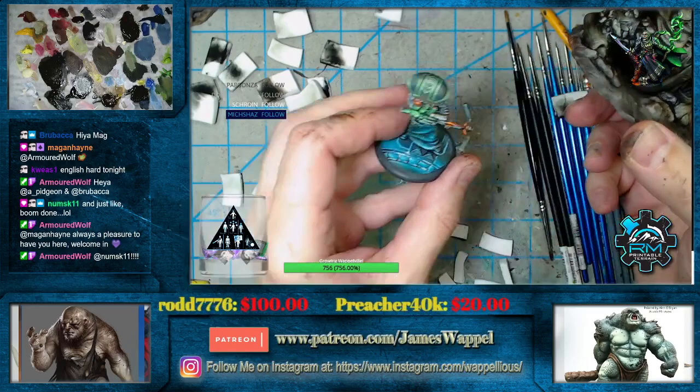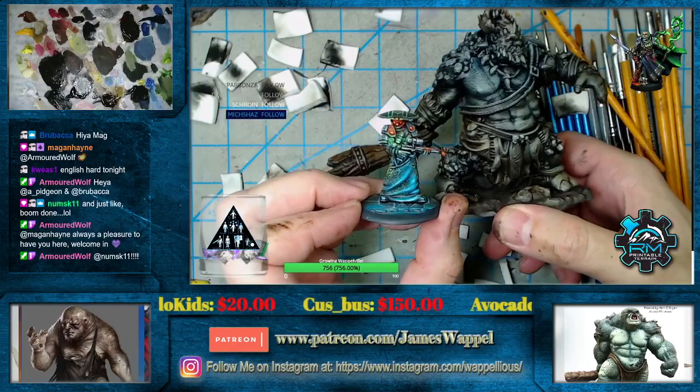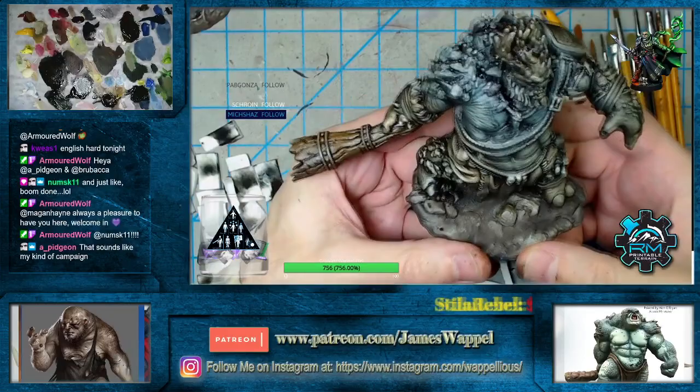You can see we've got brown from the indigo, asphaltum, and van dyke brown over here. I think maybe we can take a little bit more away down here — that's why we've got lots of sponges. I did manage to locate the sci-fi figure — this is also from RM Printable Terrain and is on the YouTube channel. It's a wee bit smaller than our big trolls, but some folks wanted to see the sci-fi stuff.